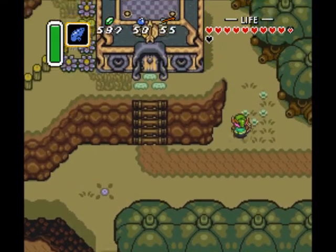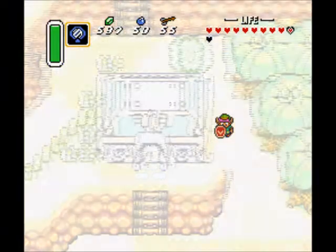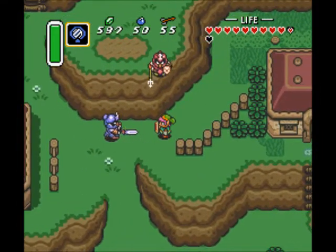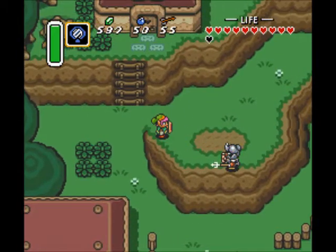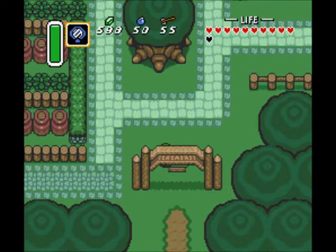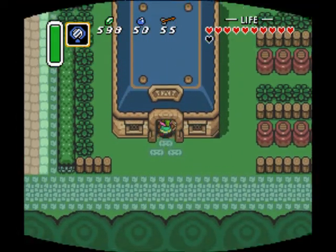There are one or two more things I would like to do before we head over to the next dungeon. I'm going to use the magic mirror to warp back into the Light World around here at around Kakariko Village. Gotta watch out for some soldiers - they are roaming all over the place ever since the battle against Aghanim. Parts of the Light World are a little bit different now that the wizard's been taken care of. One thing that's changed since defeating Aghanim is if you dash into this tree, bees come out - I highly advise against it.